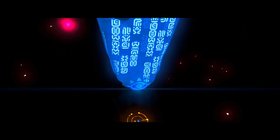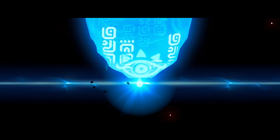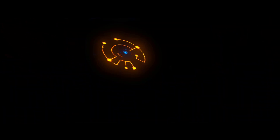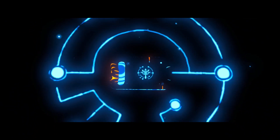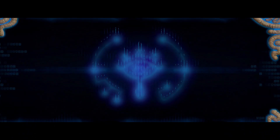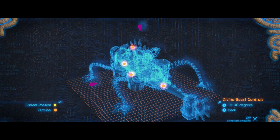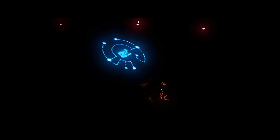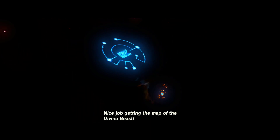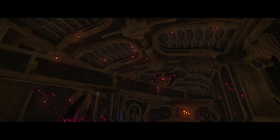The controls in this Divine Beast, if you play casually, basically allow you to turn it at a 90-degree angle. It can either be even on the ground or on the wall of the volcano, which changes the mechanics a little bit. This is one of the Divine Beasts where we do need to do that. If you've been following this playthrough, this is actually the last Divine Beast I have to do. In tomorrow's episode, I'm probably going to beat Ganon so we can see how much of the game we've already completed.